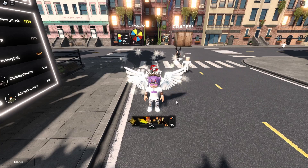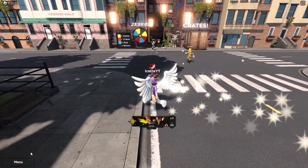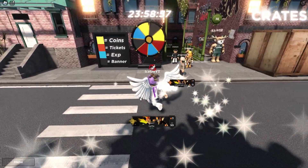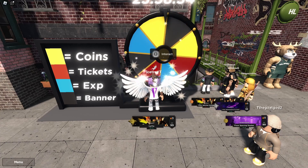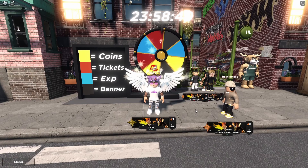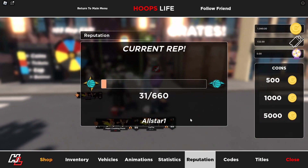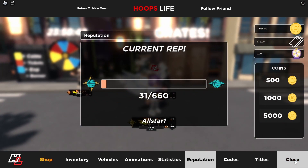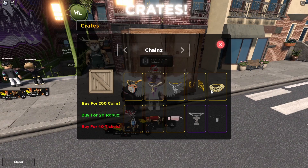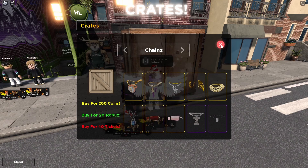Yo, what's good y'all, welcome back to another video. They added a new update with crates, wheel spins, and a lot of stuff. I have about 1.9k coins right now so I should have enough for some things. Let's go ahead and get some wheel spins in — okay, 103 rep, we're All-Star One. We got chains but they're not even that good to be honest.